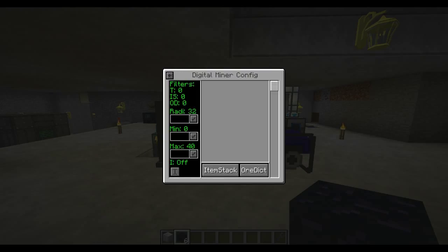Before you start using the digital miner, you need to configure it. Hit the config button — on the left there are a bunch of different options. You want to set your radius, which is how far from the center of the digital miner it will mine. The max is 32; I like to keep it around 10 to 15. The minimum is how far below the ground it will mine — set it to zero to mine all the way to bedrock. I'm on Y level 59, so I set it to about 40 to avoid destroying my floors.